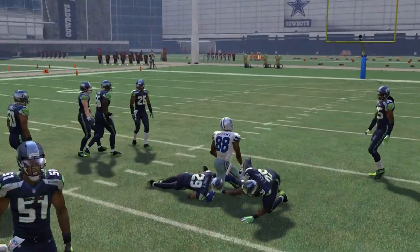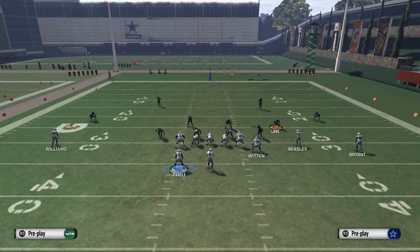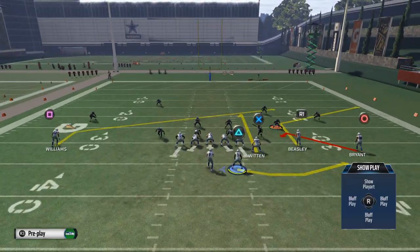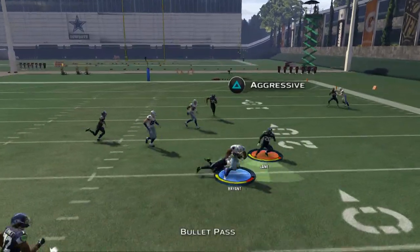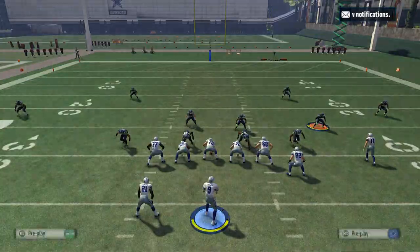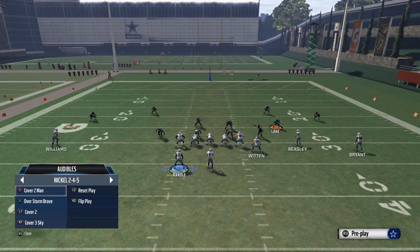That's really what we're doing with this. A curl route to Witten is also nice, but they're really close together, so I could potentially user both routes. It's a simple read, and most of the time you will be hitting Dez Bryant.